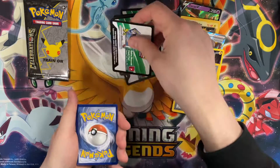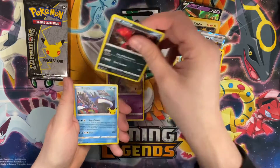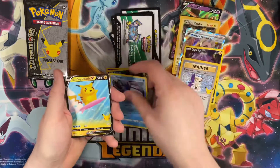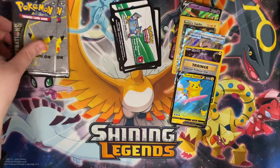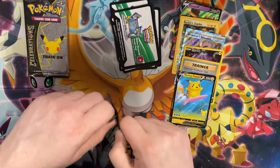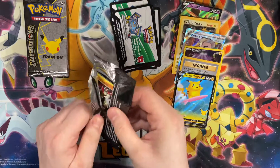Code card down — Xerneas, Yveltal, Kyogre... ooh, and a Surfing Pikachu V! Very nice, very pretty. I'm happy with this — more than the Battle Styles we just opened. Still looking for a big hit; I need another Umbreon.